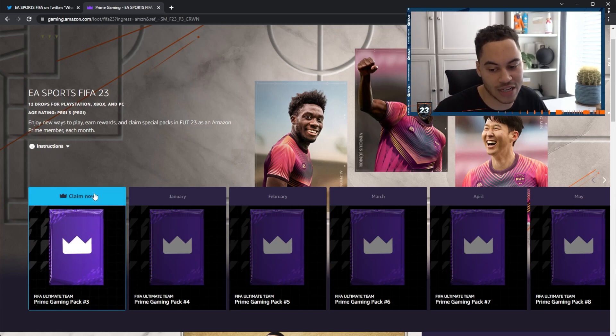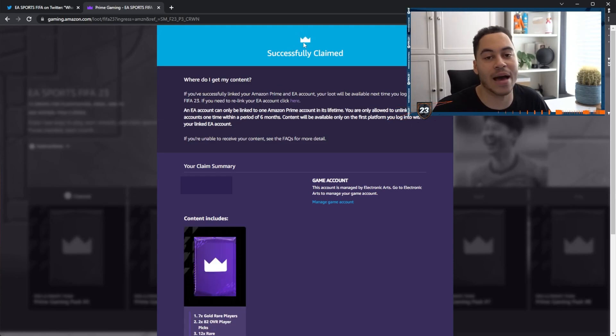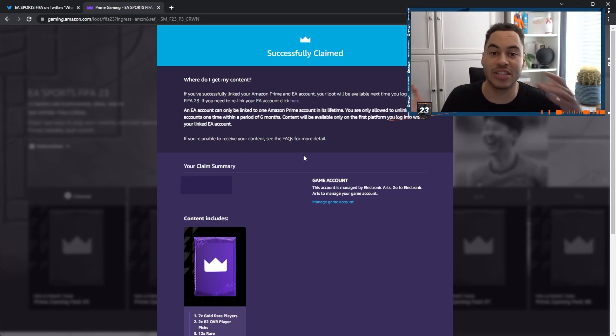We can see Pack Three here — all you need to do is hit Claim. It will load for a second and then you get that message at the top: successfully claimed. I'm blurring out my email and name.